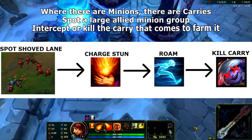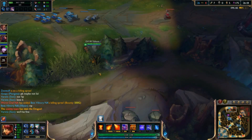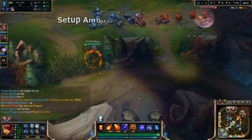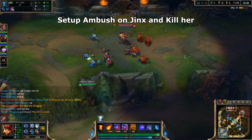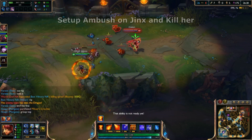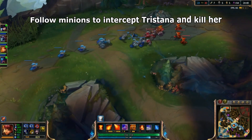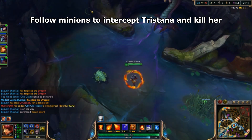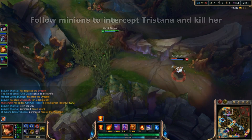Our next strategy is playing around allied clusters of minion waves. Know that wherever there are minions, a carry will come by to farm it. So when you see a cluster of your minions traveling down the map, head towards them and you can intercept or kill the enemy carry that comes to farm the minion wave. In the first example, we're hiding in the bushes near allied minions — as we charge up our stun, the enemy Jinx comes by to farm the wave, and just as she finishes farming, we come out of the bushes and stun her with Tibbers for the kill. In the next example, we see a large minion wave moving up top — knowing an enemy carry will be drawn to it, we head up the river and intercept the enemy Tristana, killing her.